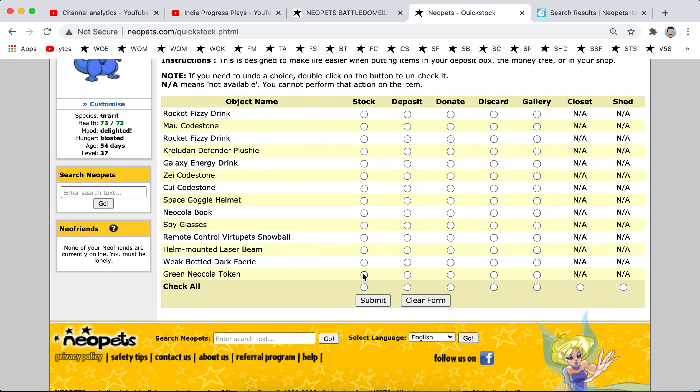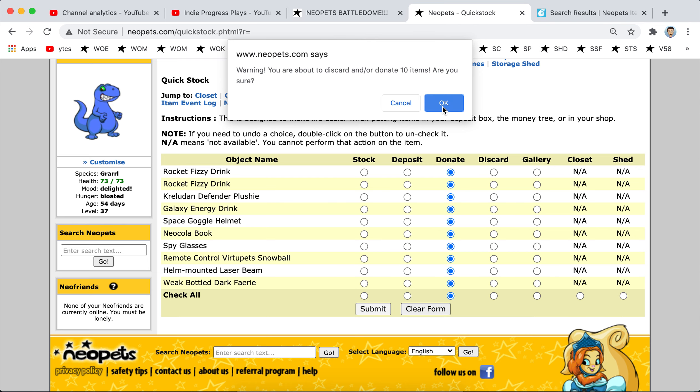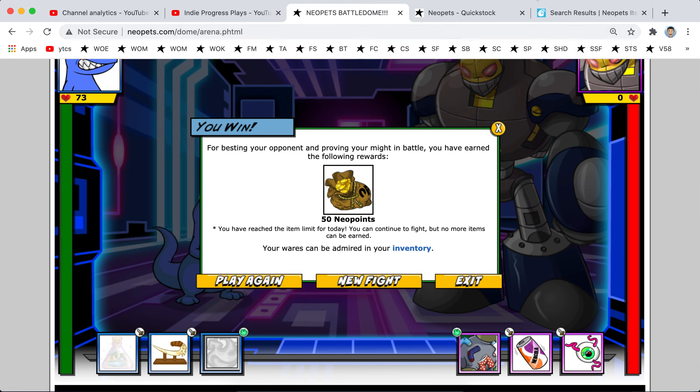So what we're going to do is deposit these codestones, and we will donate the rest. There you go, people, good luck. Actually, probably should store them in my safety deposit box for a charity event next year. But nah, I don't want to. Okay, that's about it. Thanks for watching.